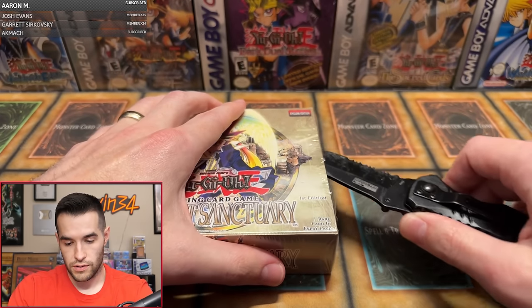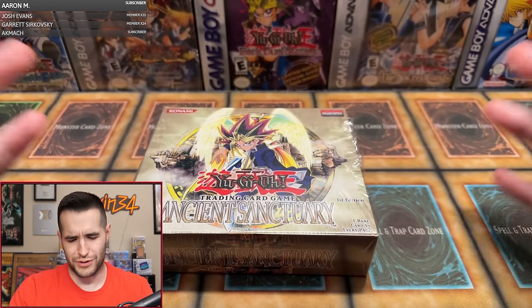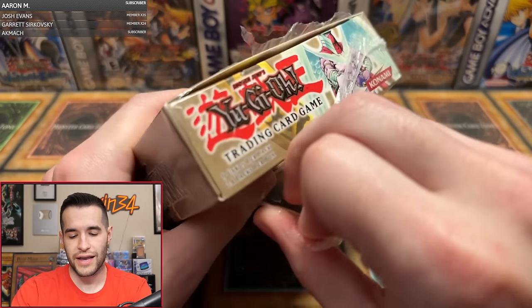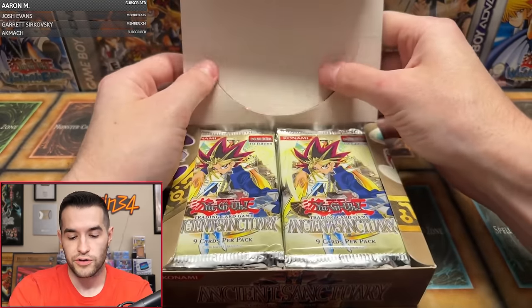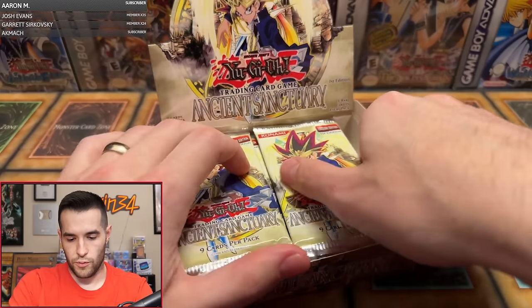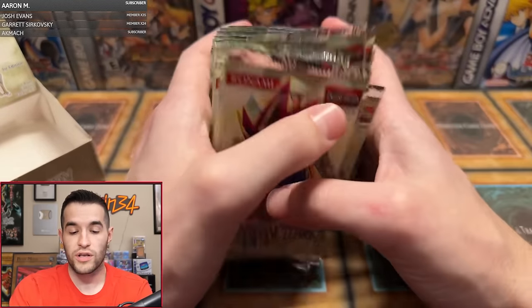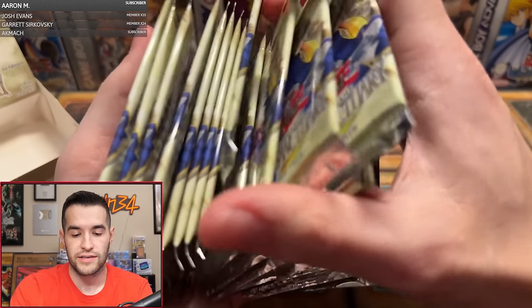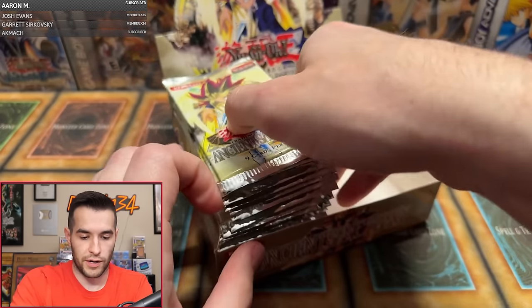First edition Ancient Sanctuary — cutting it open. This was my first old school box opening back in early 2019, so it's always a little nostalgic. We have only 24 packs in this box; we've been doing a lot of 36-pack box breaks recently, but there was no 36-pack for Ancient Sanctuary — they stopped that in Dark Crisis. The hobby box is the same as retail except it has a different secret.